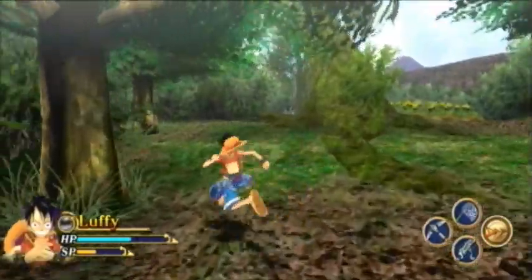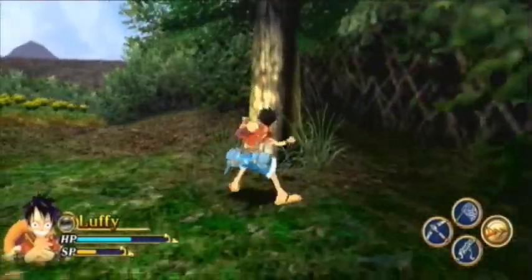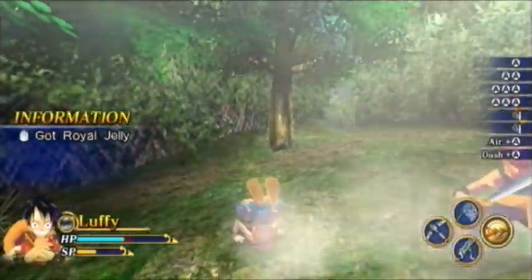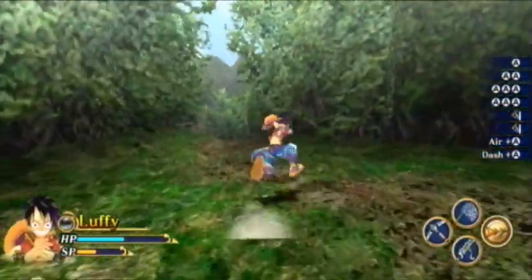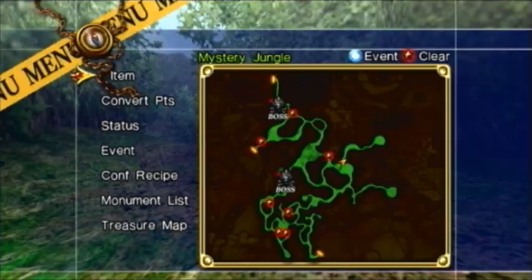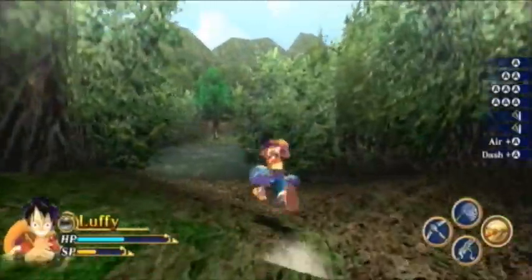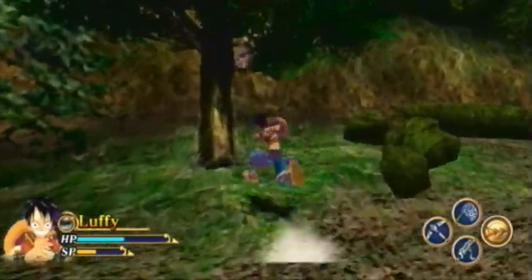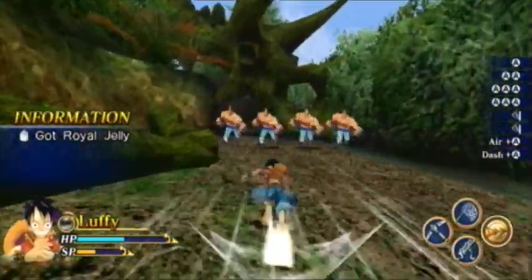What do we have here? I like these trees. Royal jelly — one of the harder things to get, because there's only a couple of trees that even drop it, and even those don't always drop it. Where the hell are we? Here we go — this is the way to the optional boss. Question is, do we have what we need to fight him? Here we go!